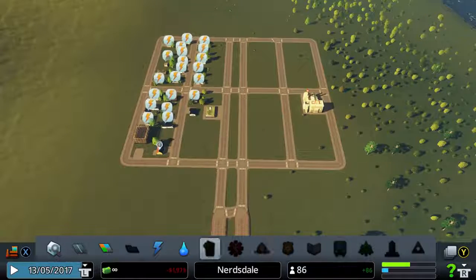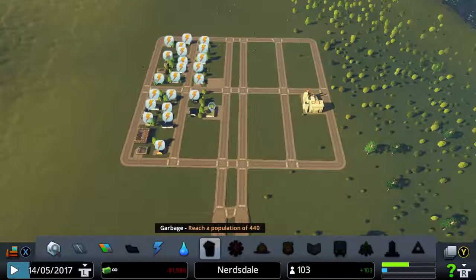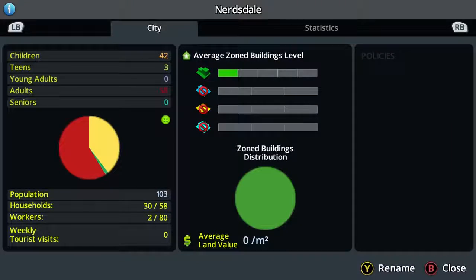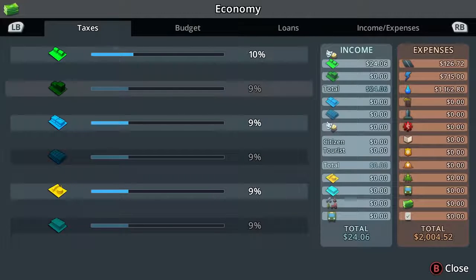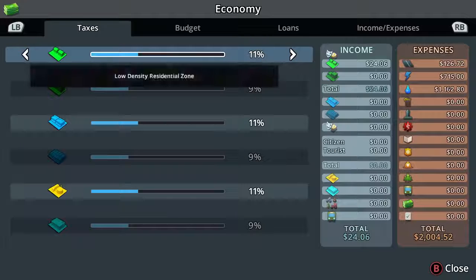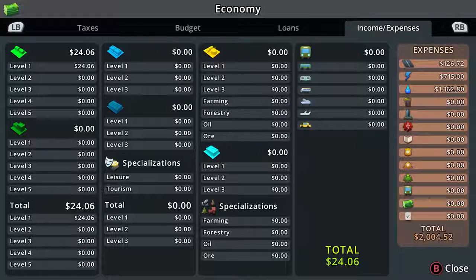At the bottom you've got your toolbar where you can scroll through and select what you want. Since we haven't got a population of 900, we can't do districts. We need a population of 440 to do garbage. If we hold the Y button, we can see a lot of stuff — areas, city info showing children, teens, young adults, adults, seniors, and statistics. We've got the economy, and I can apparently adjust taxes — I'm going to bring taxes up to 11%. Budgets are fine, we haven't got any loans at the moment.